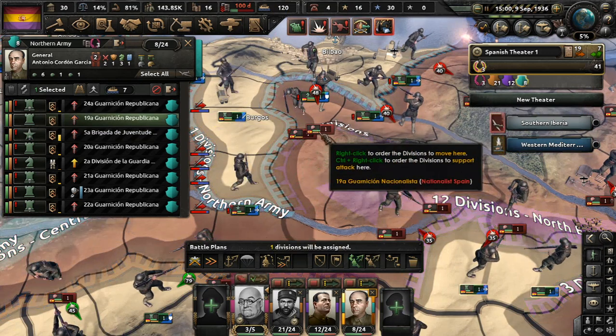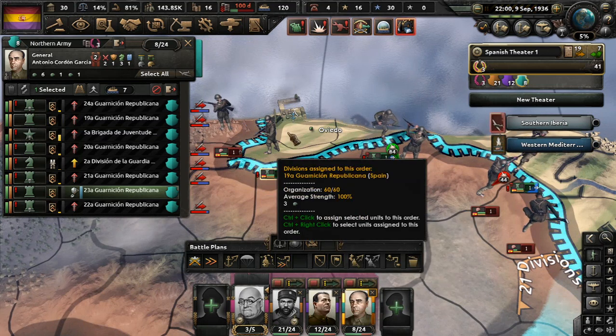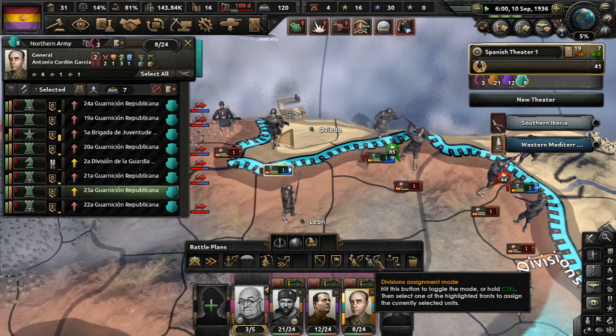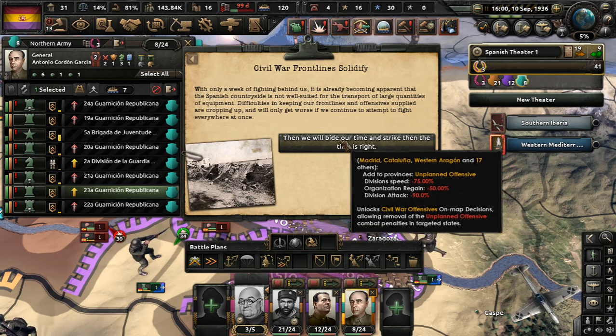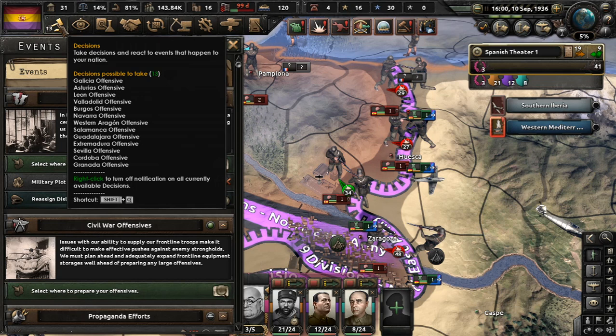Alright, how are we doing up north? This is kind of where I'm worried because we have big old gaps in the line. Let's get this cut off, guys — let's go! Actually, support this attack because I want to try to get a win there. And we are hopelessly surrounded here, so I'm not really gonna... yeah, we gotta guard our port. Civil War front lines solidify. Within only a week of fighting behind us, it has already become apparent that the Spanish countryside is not well suited for transport of large quantities of equipment. Difficulties in keeping our front lines and offensive supplies are cropping up.